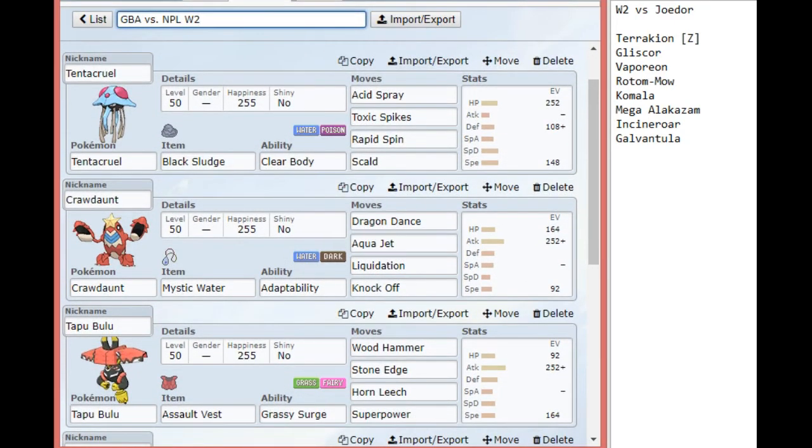Up first we have Tentacruel here, with just enough speed to creep something like a Gliscor or a really highly invested Rotom Mow or something like that. I just went with Acid Spray, Toxic Spikes, Rapid Spin, and Scald so that I wouldn't be completely stalled out by something like Vaporeon, but I could still relatively threaten something like a Gliscor switching in or an Incineroar even.